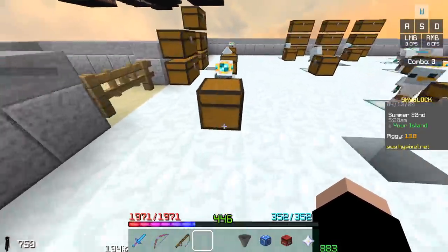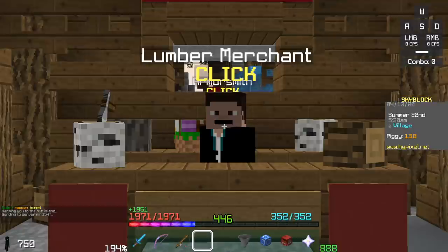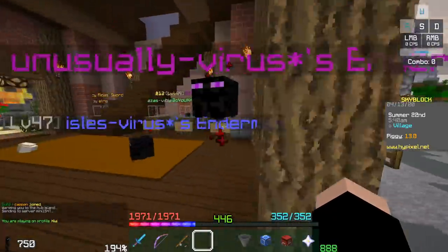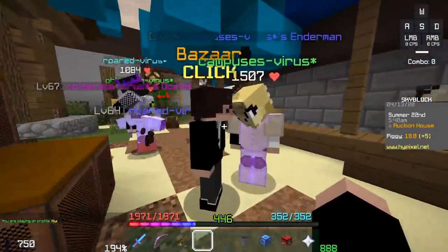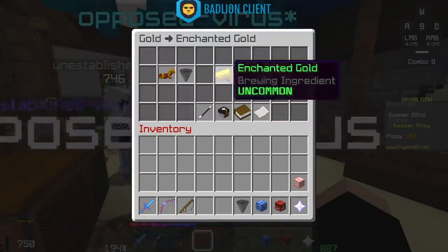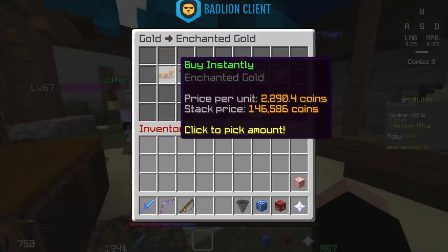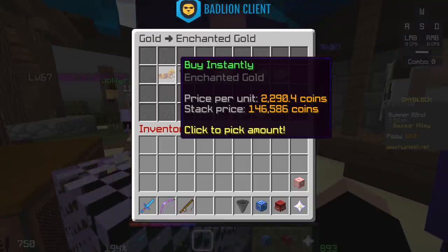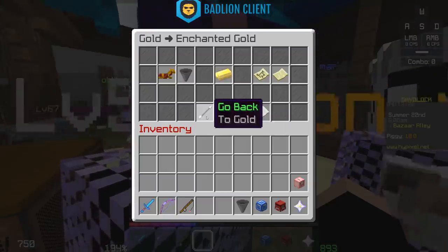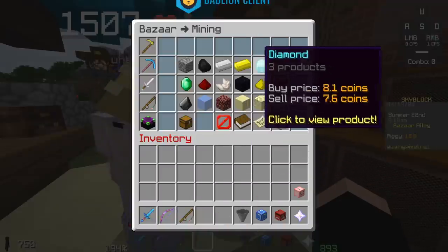Once the Bazaar came out, that changed everything. Instead of being able to spam NPCs to purchase things, all the items you can buy in bulk are now supplied by players. For example, gold shot up in price because you can no longer buy it at the merchants — it now costs almost three times as much, at 150,000 coins per stack of enchanted gold. So there was a scramble to find the best minion to produce these resources for the Bazaar.